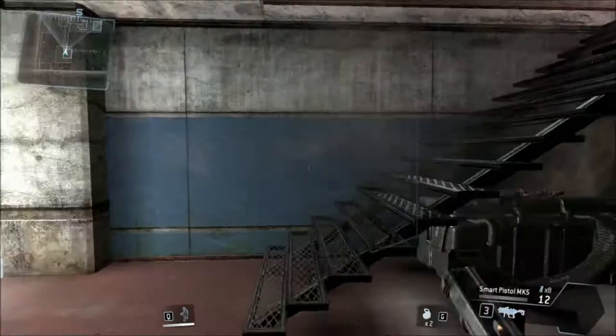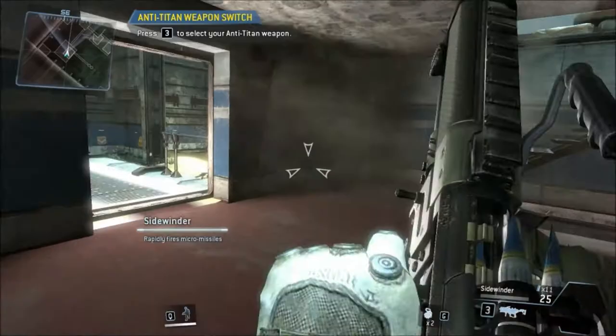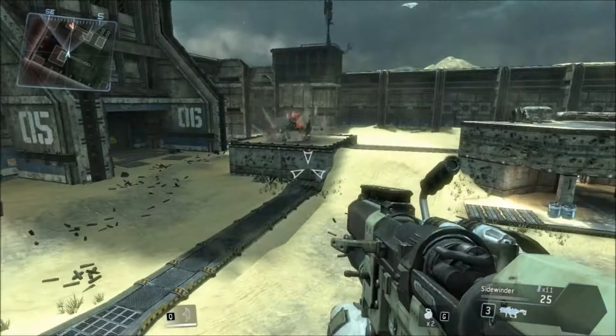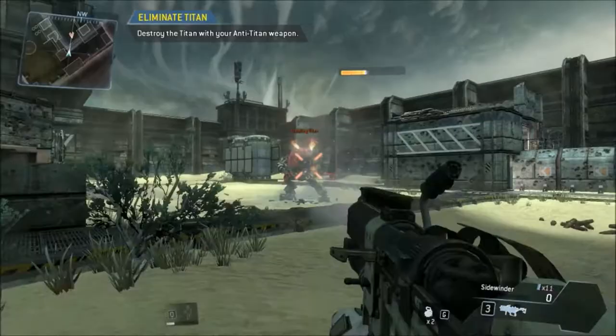I believe it's going to spawn in a Titan now. Right now I'm trying to switch to my Anti-Titan weapon, which fires small microbursts. One of the things that the Transformers movies actually got right is that anything mechanical, if you hit it with repeated strikes, it will jack up. This is essentially that, coupled with explosions. The Titan shields have been turned off in this tutorial scenario, so it's fairly easy to take them out with a couple bursts from your — I believe this is called the Sidewinder.